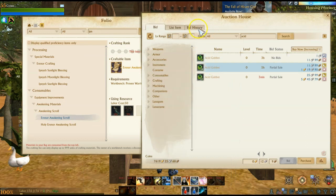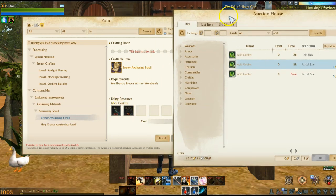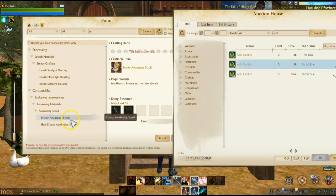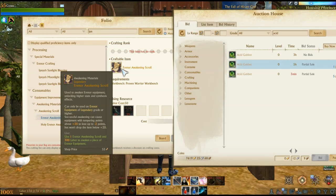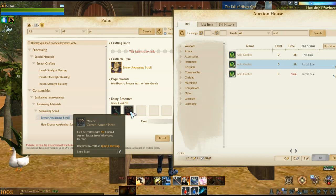To make Aranor armor pieces, you need acid goblets and also the cursed armor piece. You get the acid goblets from doing the Aegis Island raid boss — you get about nine of those every time you complete the quest. You need 50 of them to turn into an acidic poison pouch, and to awaken Aranor gear you're going to need six of those pouches. So you're going to need a whole bunch of these.